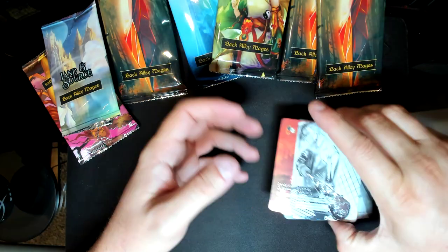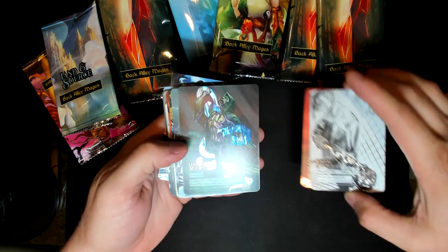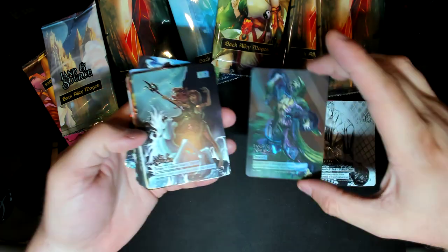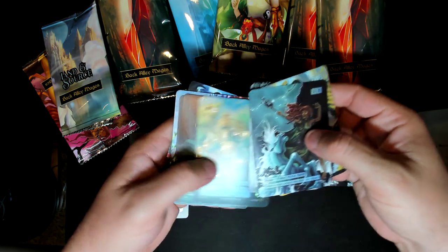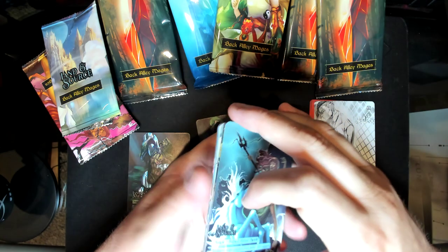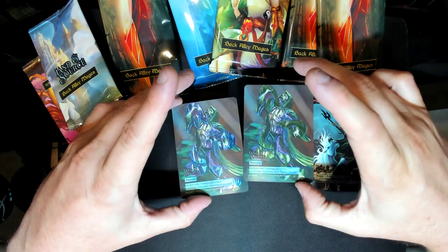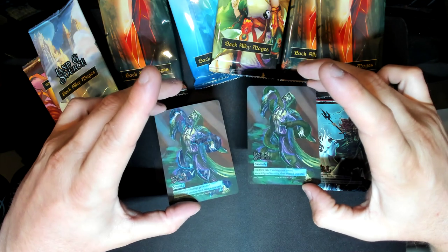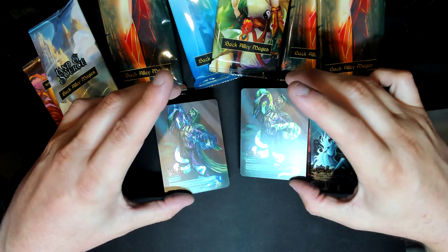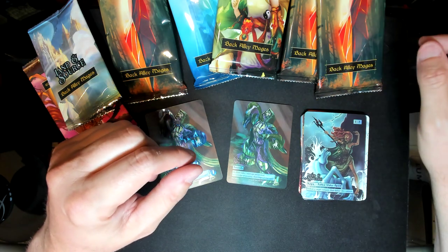Land and Source by Back Alley Mages. The set is going to drop on July 15th. So if you're interested, check out their website — I believe that's the only place you can get them. There we go — the two different colored snakes. Check them out on Instagram; they also have a Discord.